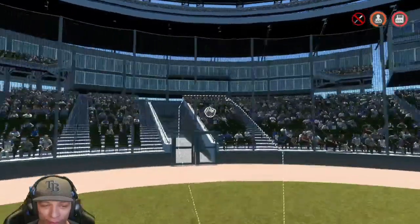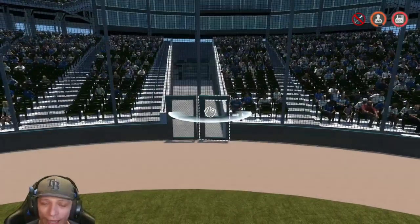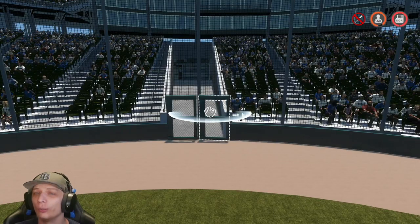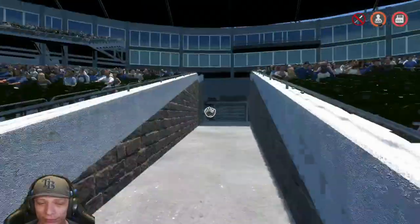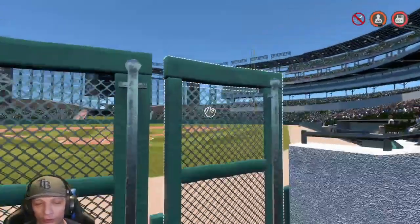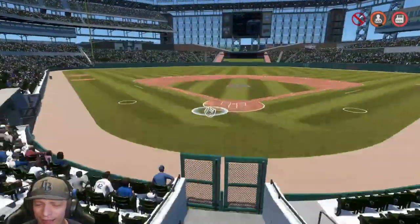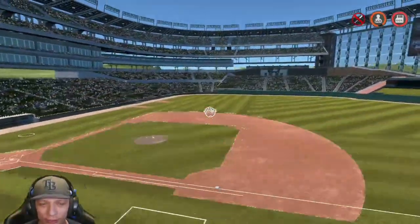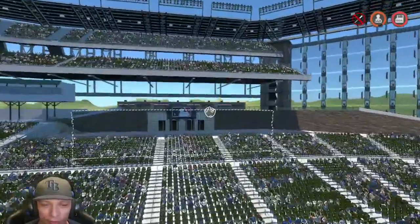We're going to start things off behind home plate because I love this little detail right over here — you have two doors, which a lot of stadiums have, where you can enter and exit for the players, the families, stuff like that. That's an awesome little detail that I don't think I've seen any stadium have in the game.